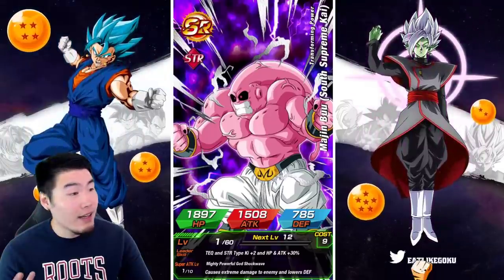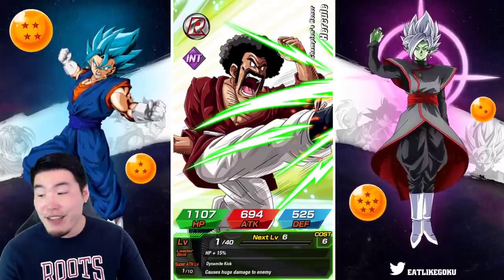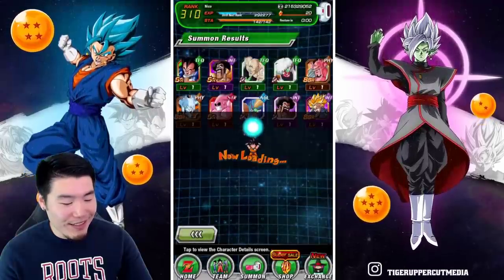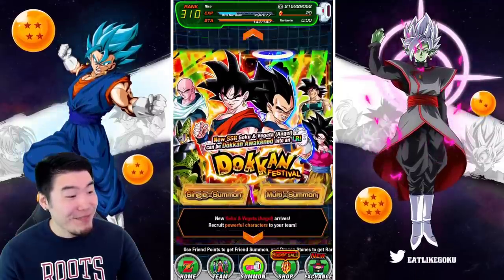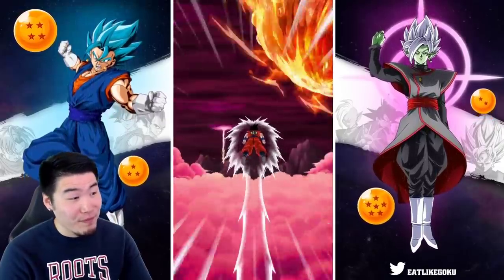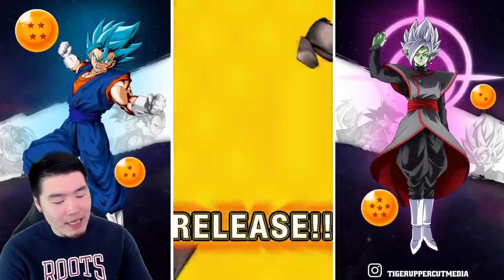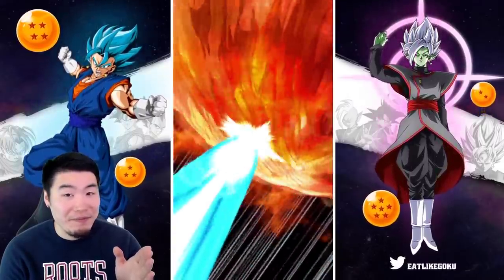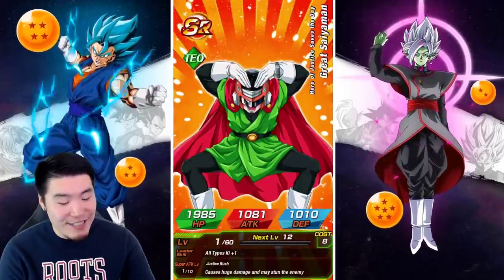I just don't want to pull any more of these Fusions units — they're getting really annoying at this point. Let's see if these singles do anything for us. There's always a chance — I've seen plenty of people pull Vegetas on singles, it's definitely possible.